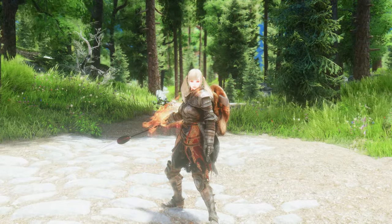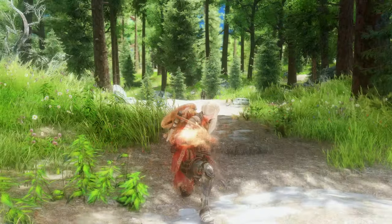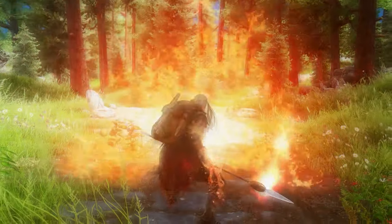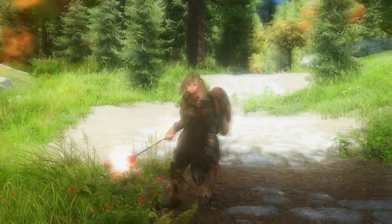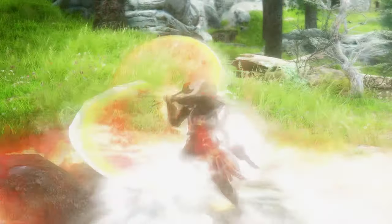At the beginning of the dragon effect, it will consume 30% of health, and then it will continue to consume magicka. When the magic is depleted, the dragon effect will end. When in the dragon effect state, special attack animations can be used. A flame effect is added to the basic attack, and a unique dragon-related effect is activated.